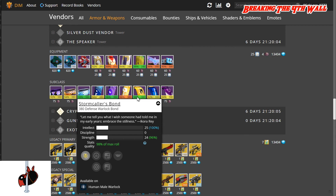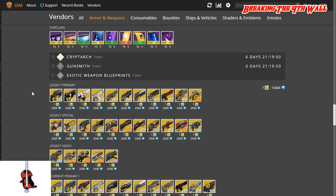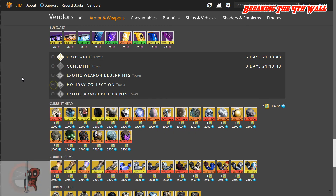Then we have a Hunter Cloak at 98%, the Gunslinger's Cloak, which has Intellect and Discipline, with Auto Rifle Focus, Machine Gun Focus, and Vanguard Champion. Once again, no Cryptarch items, no Gunsmith, and no weapon or holiday blueprints.